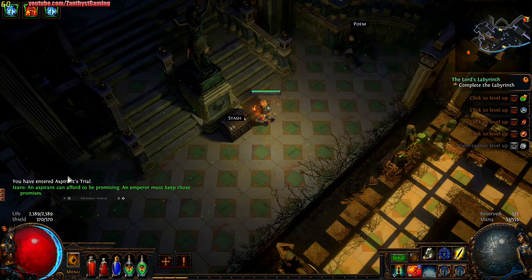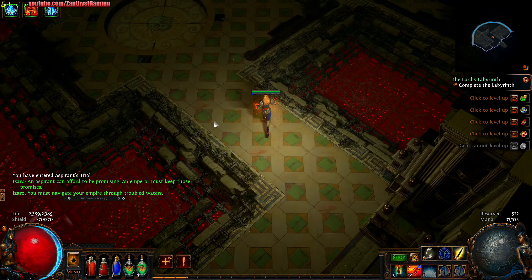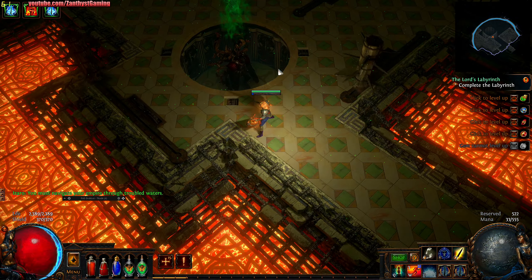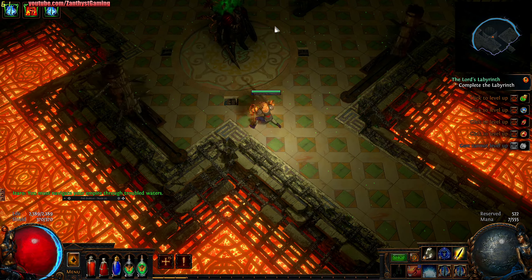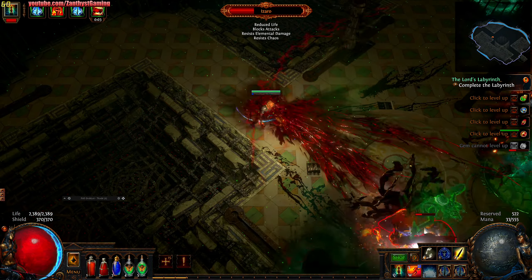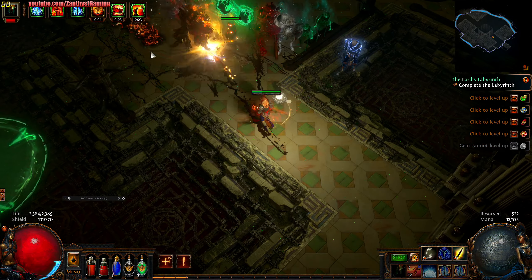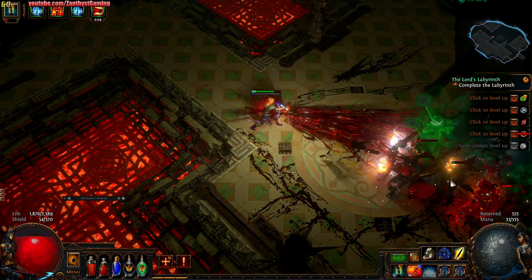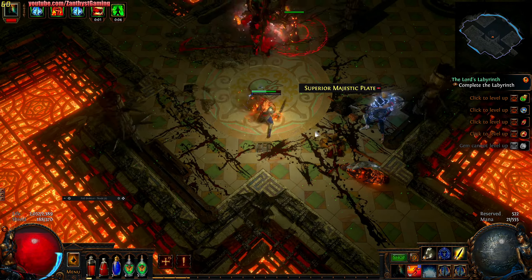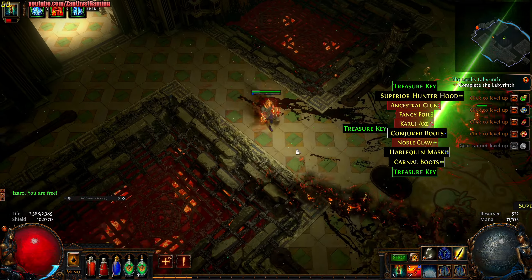Last one — looks like he's going to have Lutinance with him and Conduit of Storms. It's like a trap-filled hellhole — I do not like this. We got him — that was actually surprisingly pretty easy. He's going to kill his lieutenant here. Treasure keys — mini treasure keys.